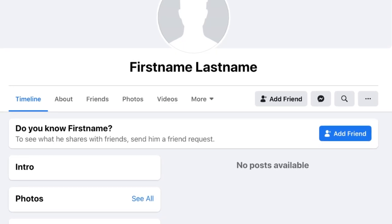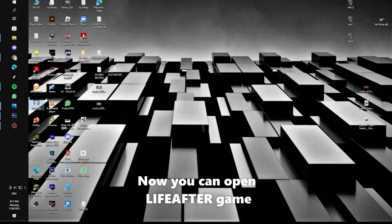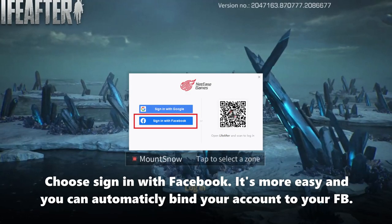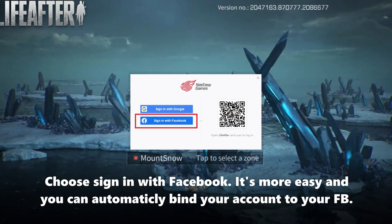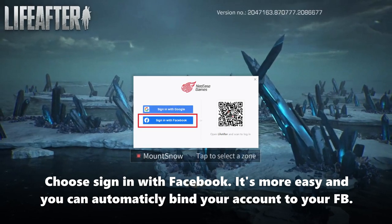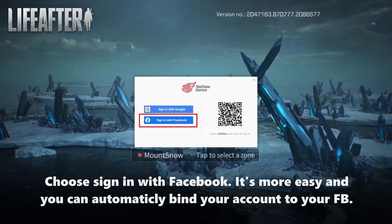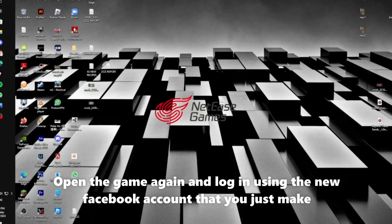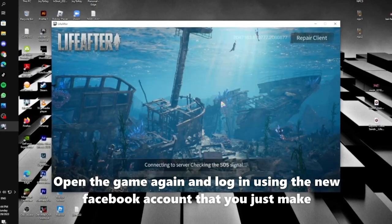Now you can open the LiveAfter game. Choose 'Sign in with Facebook' — it is easier and you can automatically bind your account to your Facebook. If you are playing in another region server, a dialog will pop up — you can choose Confirm. Then open the game again and log in using the new Facebook account that you just created.